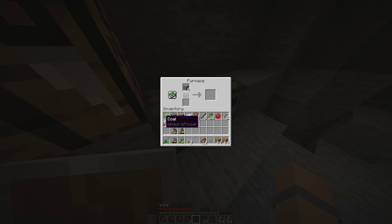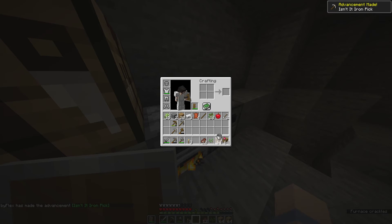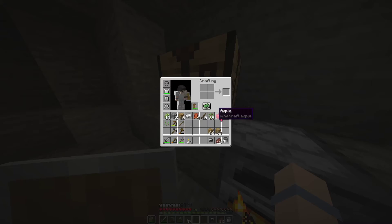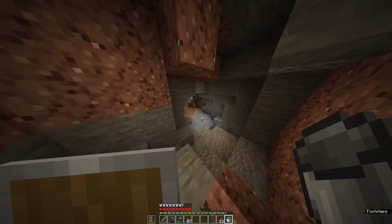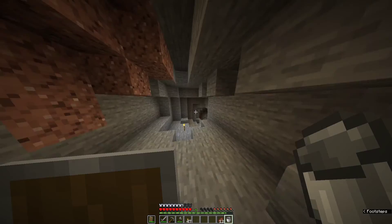I'm going to smelt this iron and make a bucket. I can make an iron pickaxe and I guess we are good. I'm going to make another stone one as well, just because. We need some torches. All right, we are set to go — just make a helmet and let's finish exploring that part of the cave while it's nighttime.